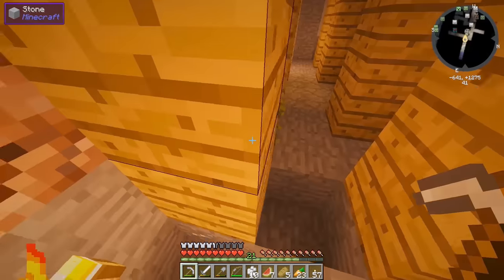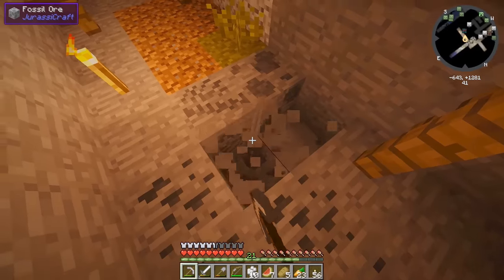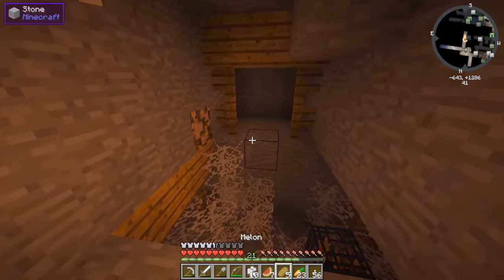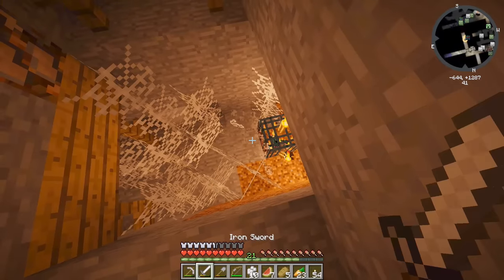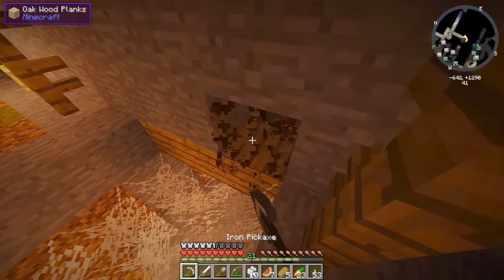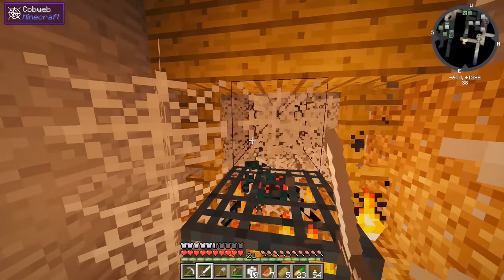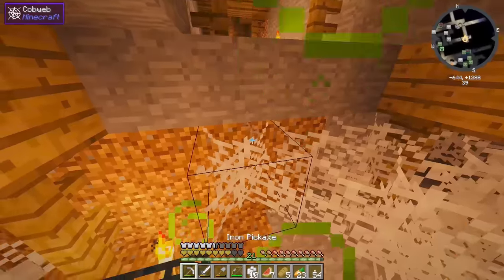Osmium isn't as important as iron and gold but I'll get it. More fossils — let's grab these. Nothing over there. A spider! This is a great vantage point up here. Get rid of that string, grab the oreberry bush, kill that poisonous cave spider. We were so close to getting bit — oh, we got poisoned! Got to get out of there.